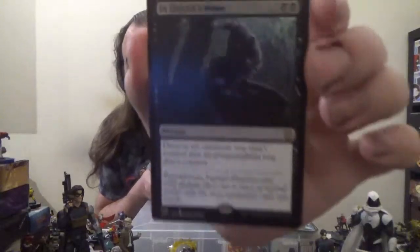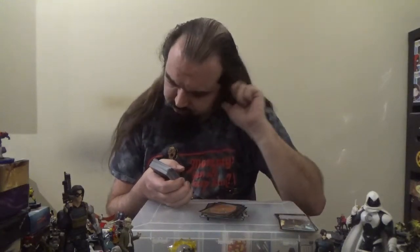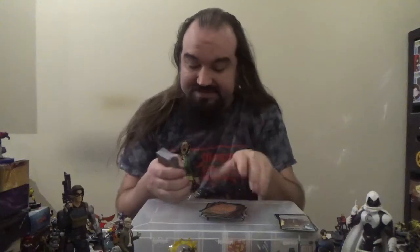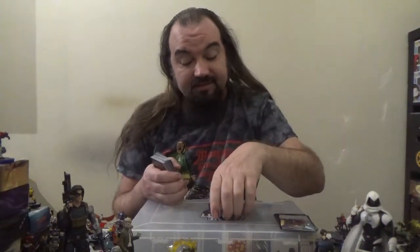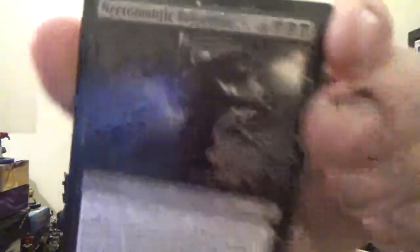Next up we've got Ingarook's Wake — a sorcery for seven colorless and two black. Destroy all creatures and planeswalkers you don't control. Yikes. Next up we've got Necromantic Selection — a sorcery for four colorless and three black. Destroy all creatures and return a creature card put into a graveyard this way to the battlefield under your control; it's a black zombie in addition to other colors and types. Then exile Necromantic Selection.